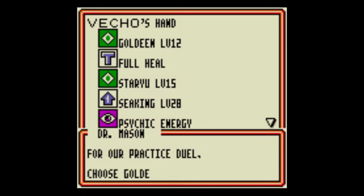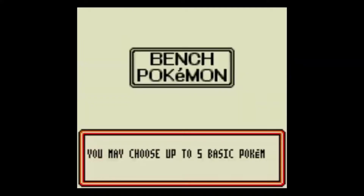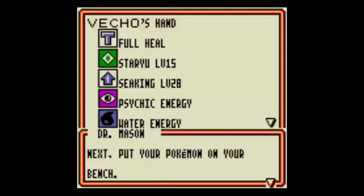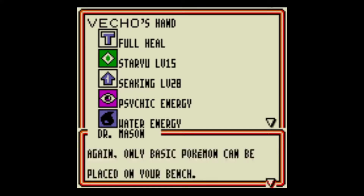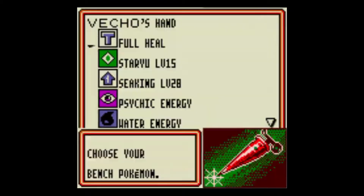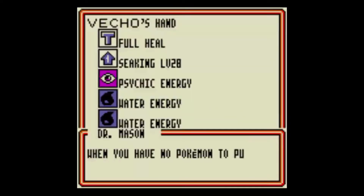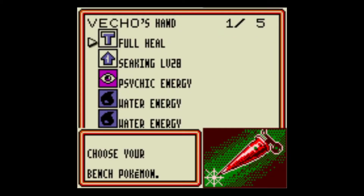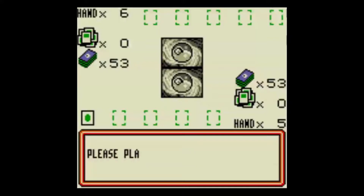You can choose either Goldeen or Staryu for the practice duel. Let's do Goldeen. There's one on the bench. I remember those Pokemon card game coins — they have like a picture of a legendary on them. The ones you flip to figure out who goes first? Yeah, I love those things. They were so sick looking.